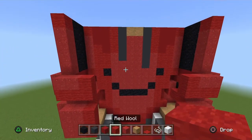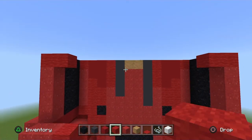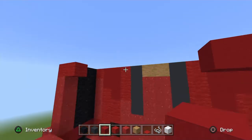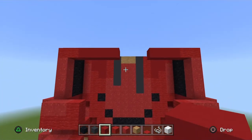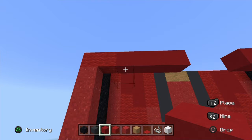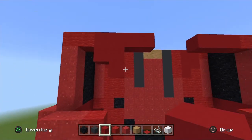Go to the top, go in one red wool. On the right side go in three red concrete from the top, and on the left side go in four red concrete. On the left side go down two red concrete on the far left; on the far right bottom block go down one red concrete.